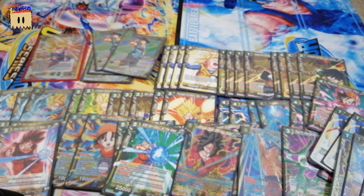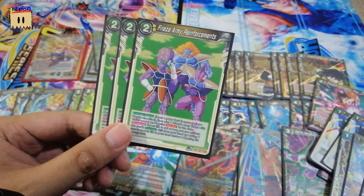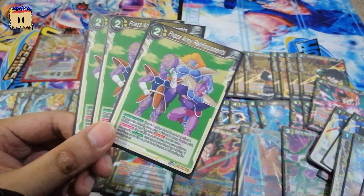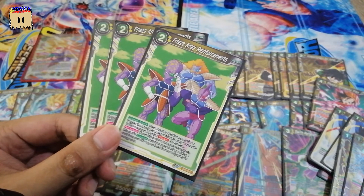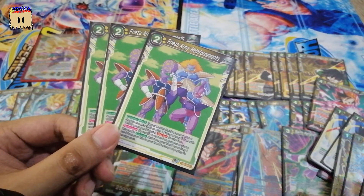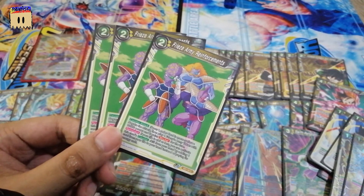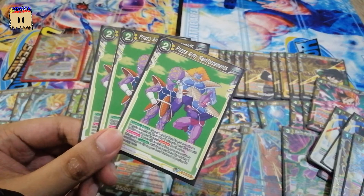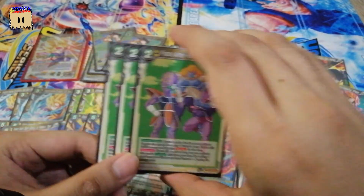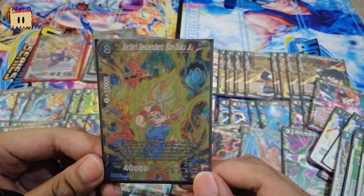One of the staple negates recently is Frieza Army Enforcement — this is a two-time stop for your opponent. First, you negate the attack, and after you negate the attack, play a Frieza Army token with blocker skill. So you can stop two attacks in a turn. You can play this for free if you have five or less life — just get one card from your life to your hand.